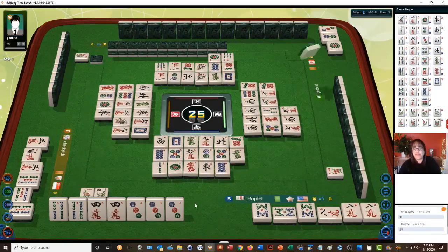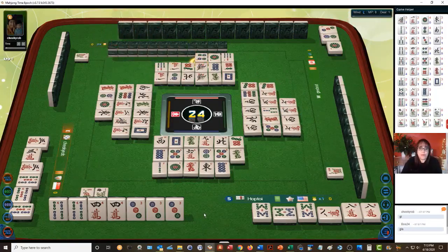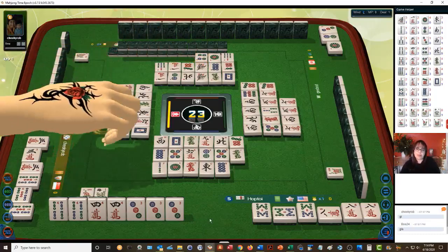Eight dots — there is a scoring element called triple pung. We have pairs; triple pung is number 32, sixteen points. Four dots — oh no, wrong four.